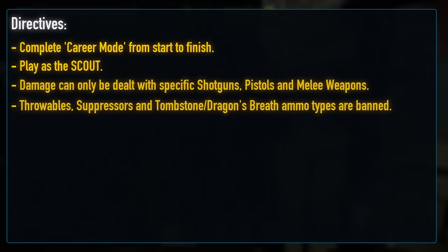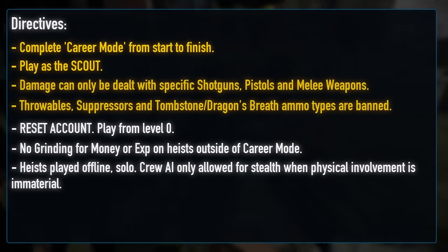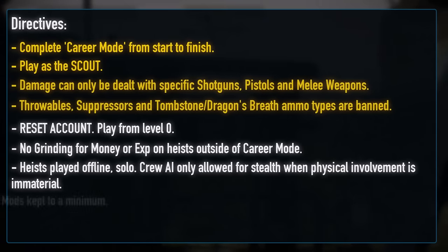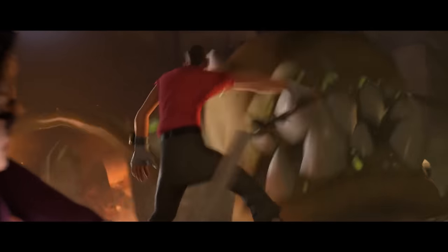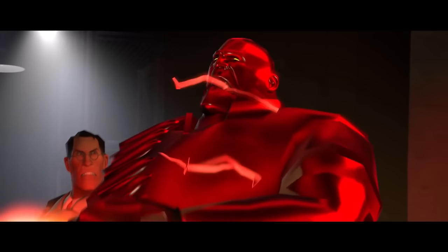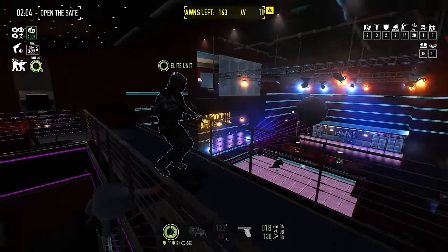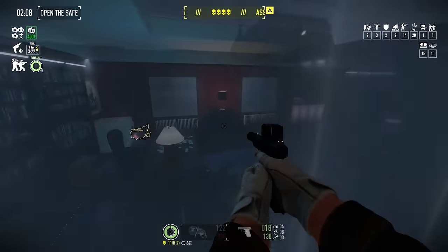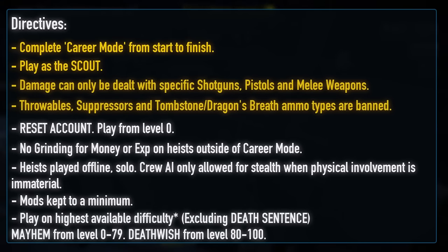After these stipulations, you know the drill. Start at level 0, infamy 0, no grinding for money or XP, everything must be played solo, offline. CrayEye is always allowed for stealth heist only. Mods will be kept to a minimum outside of the usual Vanilla Hood+, although I was spoiled for choice when it came to Scout-specific mods on Mod Workshop. I've decided to keep things simple with the double jump mod and the Scout as Jimmy conversion. It might be sacrilege to replace Jimmy, but Scout is just about forgiven, as this is probably the best voice replacement mod I can ever remember playing with in Payday 2. The double jump actually changes some things up, adding new pathing options on many heists. Finally, we will always play heists on the highest available difficulty, capping at Death Wish, meaning Mayhem up to level 80 and Death Wish from then onwards. Lifelines are gone from the TF2 runs for the time being.